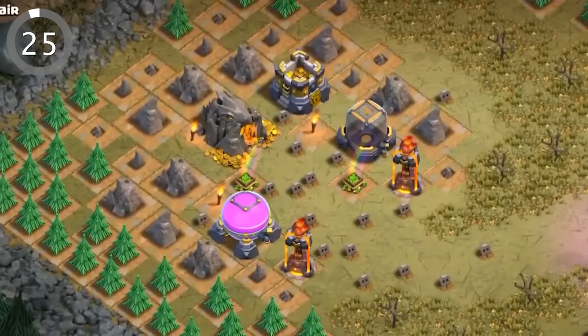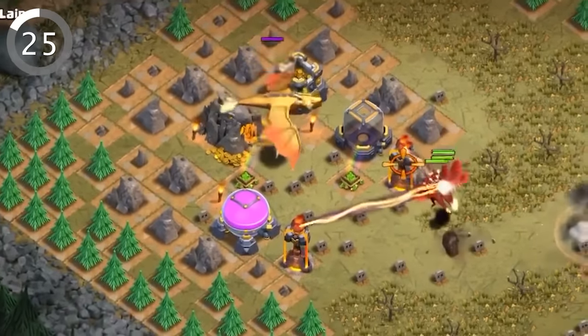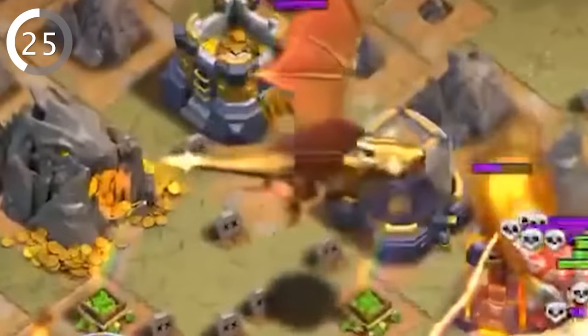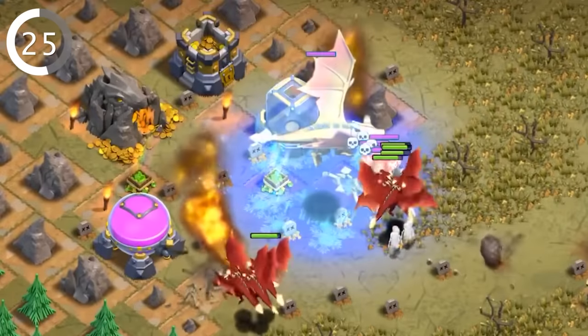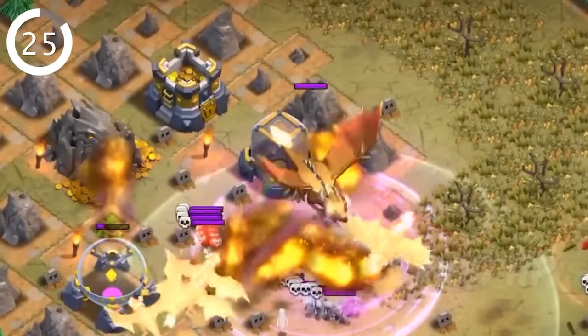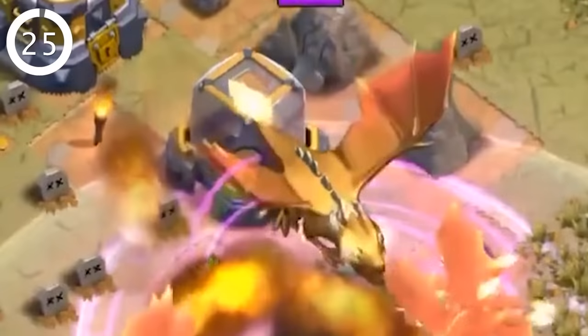For those who haven't yet ventured through the single-player campaign, get ready for a surprise. The final goblin base is home to a colossal golden dragon that serves as a formidable defense troop. With a whopping 1,400 damage per second and a massive 32,000 HP, this dragon can quickly decimate your army. Scary.